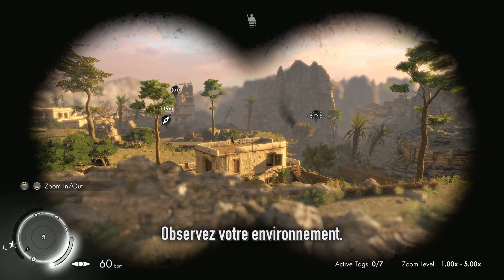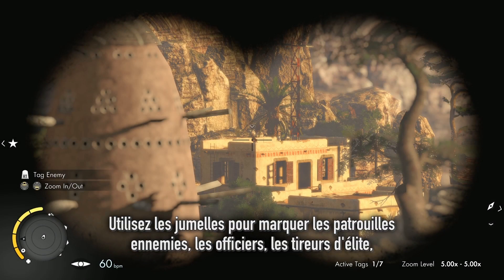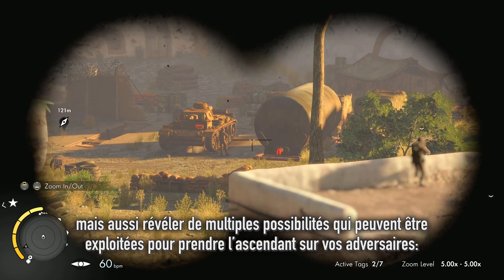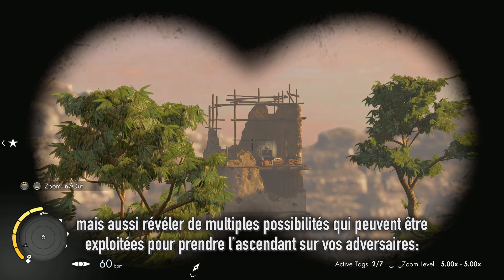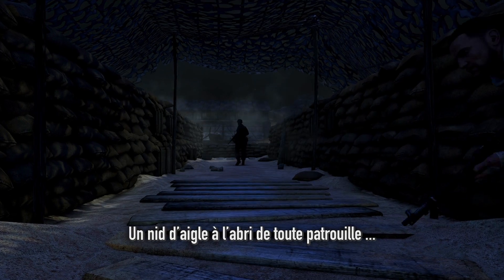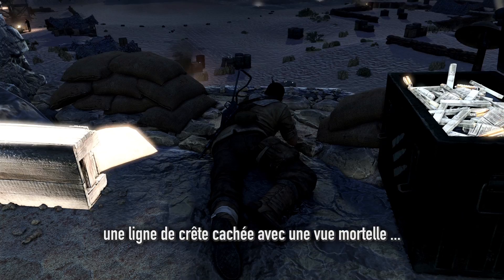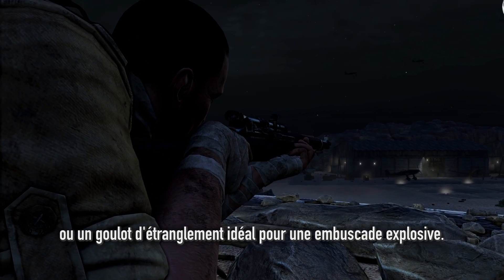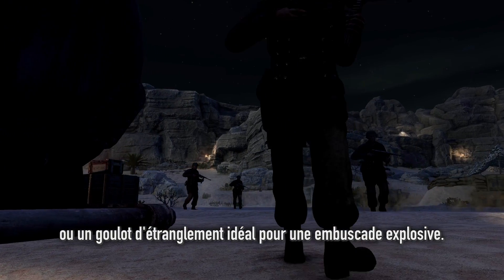Observe your surroundings, using binoculars to tag enemy patrols, officers and snipers, and reveal multiple opportunities that can be exploited for a crucial combat advantage. A blind spot in the patrol. A hidden ridgeline with a deadly view. Or a tempting choke point for an explosive ambush.